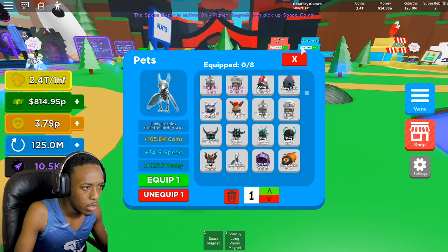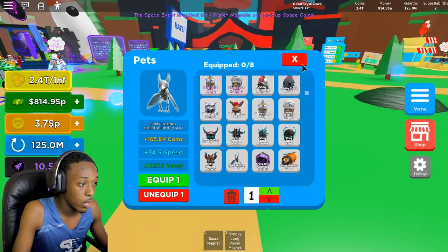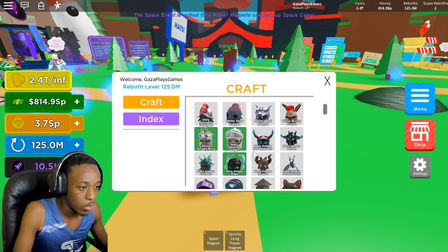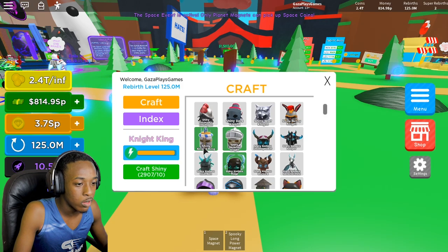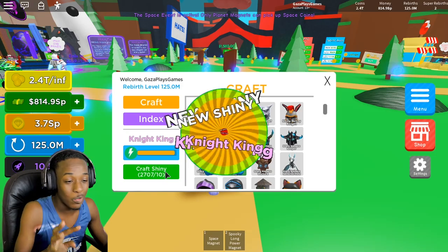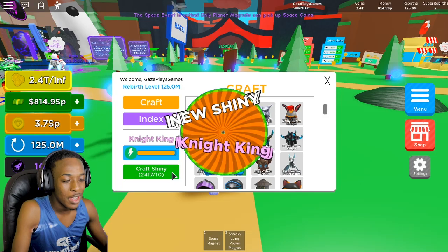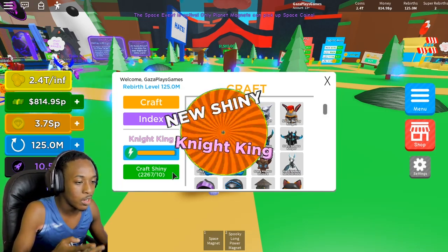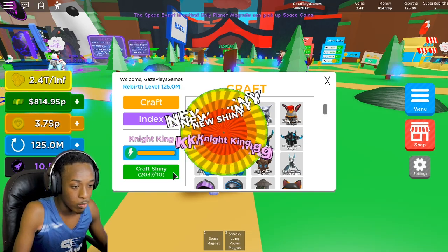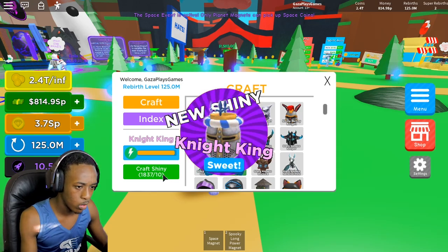Everything looks okay — I think we still have everything. I'm going to go into the menu and go to craft shiny. It's still here, looks like nothing was lost. Let's get this out of the way so we don't crash the game again. We're basically almost done, so I'm going to get rid of all of these 2,000 — we got 1,800 here, this can be done really fast.